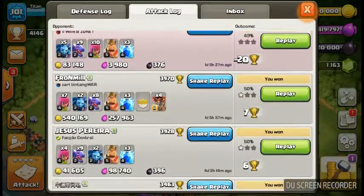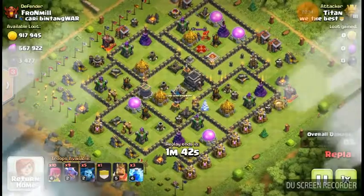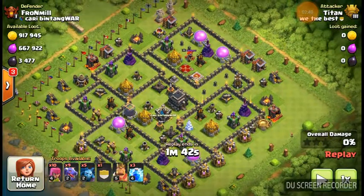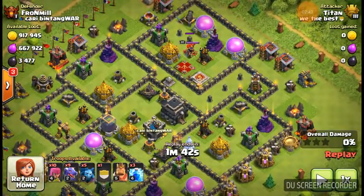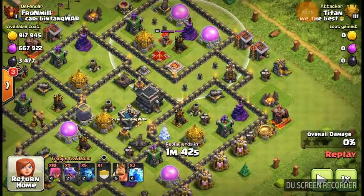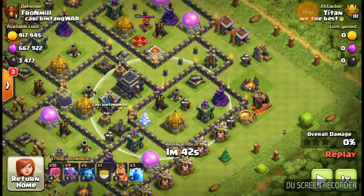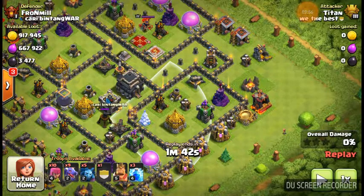Here's another example. See, again, look at all those buildings. Now if I was to go for the town hall, I'd have to lightning this and then kill all that. But it would be hard because that sweeper is going to be in the way. Unless I lightning that and then try to attack from this side — but then this sweeper will be in the way too.